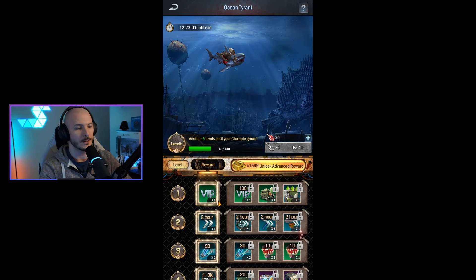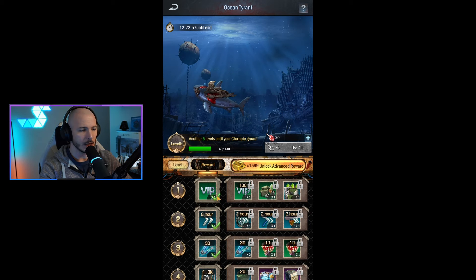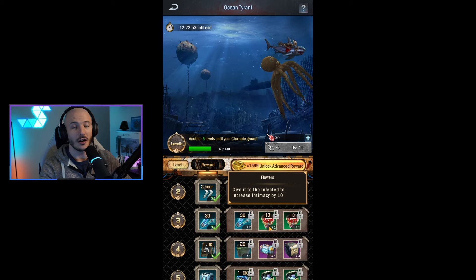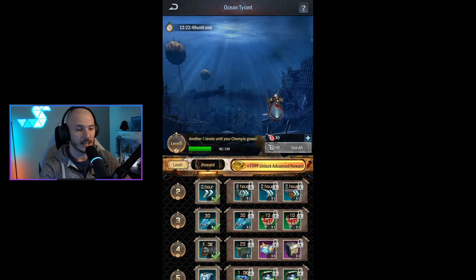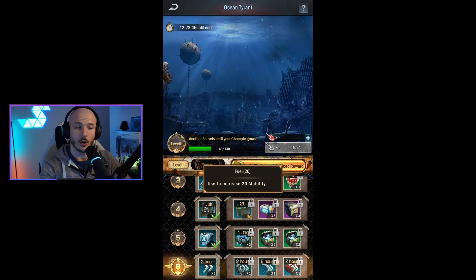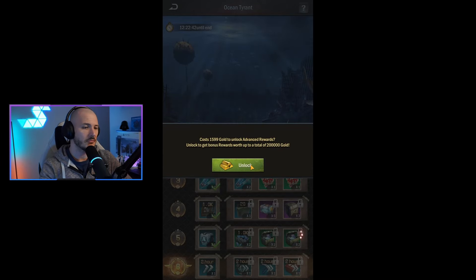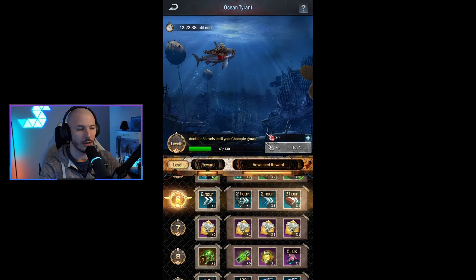We've gone straight up to level six here. We've got some VIP benefits, some speed ups, and some flowers which will help with day four of the event. You've also got some additional fuel if you're unlocking the advanced rewards. Let's go ahead and unlock the advanced rewards to see what we actually get in total.